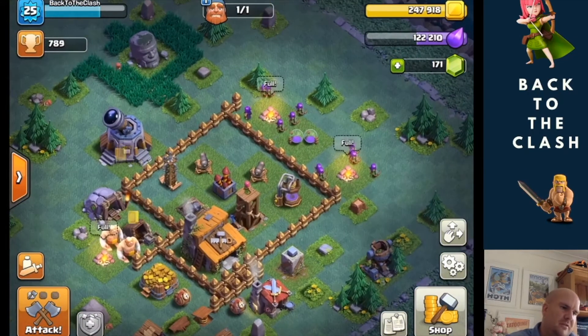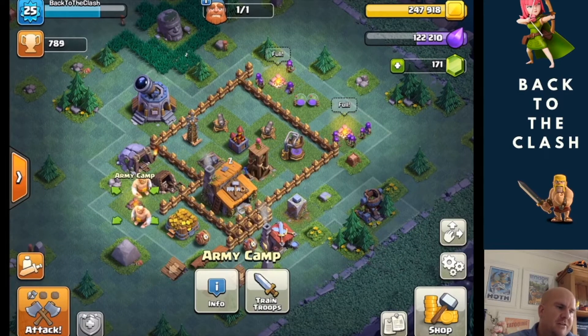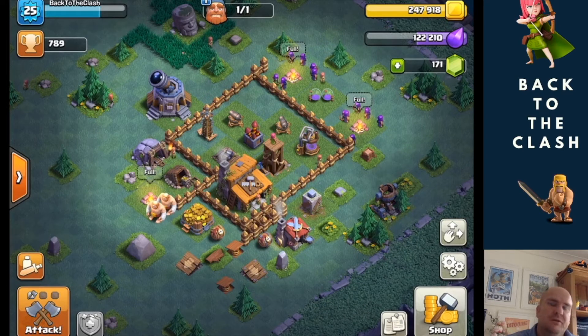Interesting thing on this one — with a Town Hall 3 especially, until you get the third army camp it's really hard to progress, because you're trying to get four or maybe five defensive buildings with just two army camps full of troops. It's really hard to make any kind of progress.